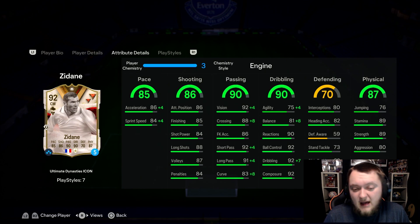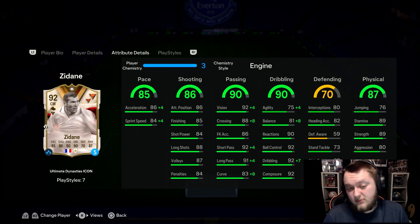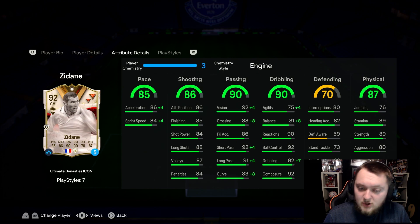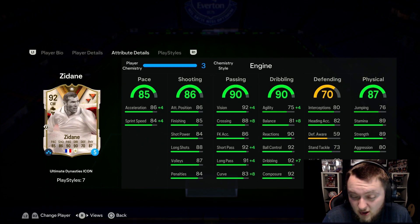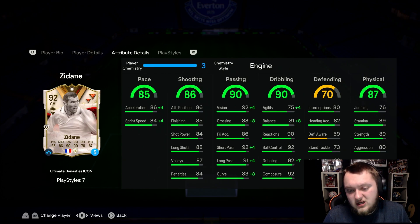Shooting across the board is very good - shot power is low, which means his travellers are going to be really really nice. Finishing, long shots, volleys and penalties are all solid. Passing is great as well: 92 vision, 88 crossing, 92 short pass, 91 long pass, 83 curve. Dribbling stats are pretty decent too - agility and balance are a little bit low.